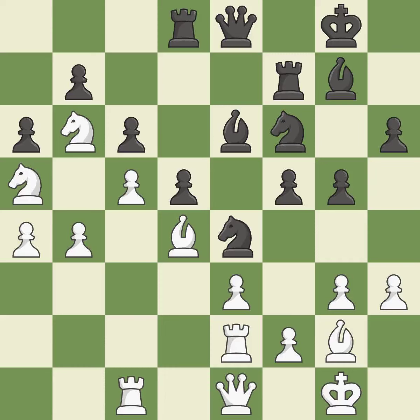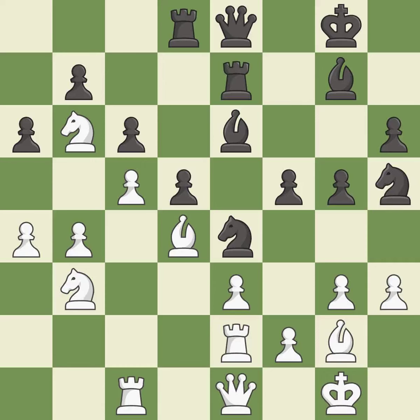This develops a queen off its starting square, getting it into the action. This threatens to attack a trapped knight — it is best. This overlooks a better way to offer an equal trade of pieces — it is an inaccuracy. This is the strongest option — it is best. There were worse moves, but also something much better — it is an inaccuracy.